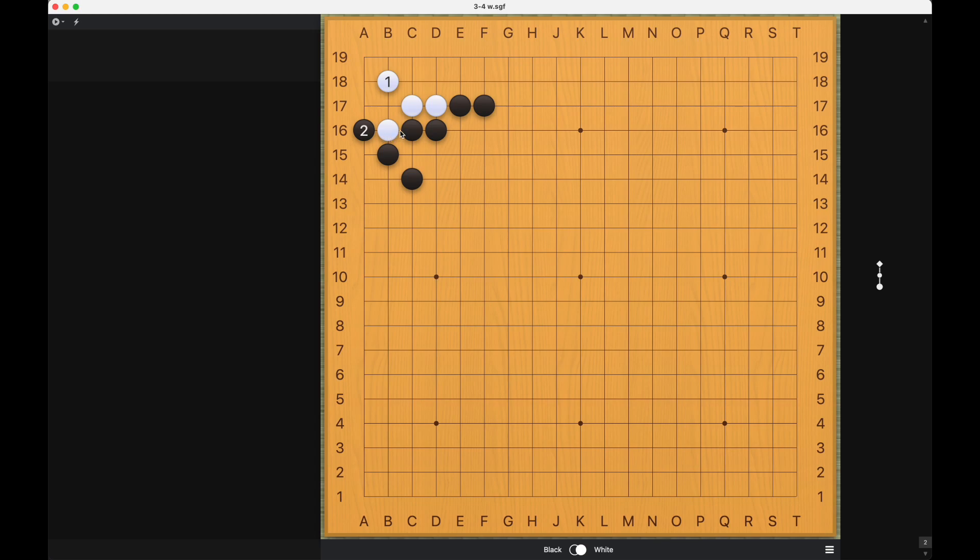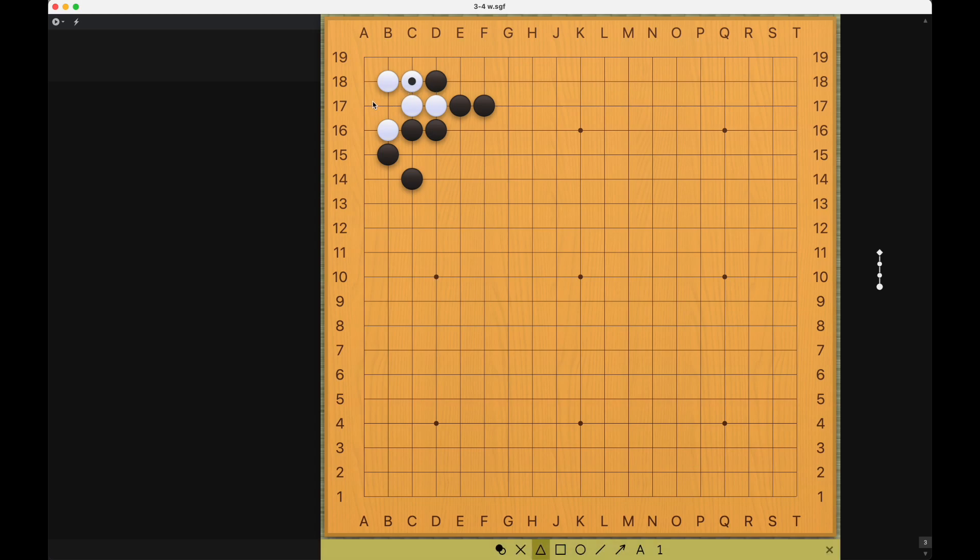Another question: are there any other moves for Black to play other than the atari? The answer is no. If Black plays here, then White will play this — now White is threatening to make an eye here, to cut off this Black stone, and make another eye here. There will be an extra eye on the corner, so White will make two real eyes.